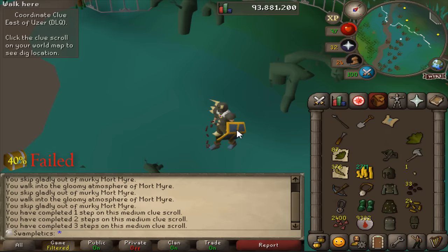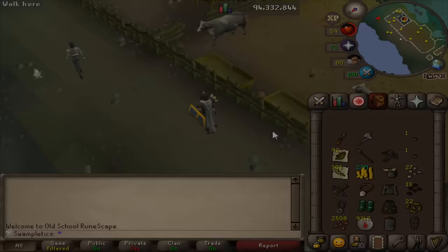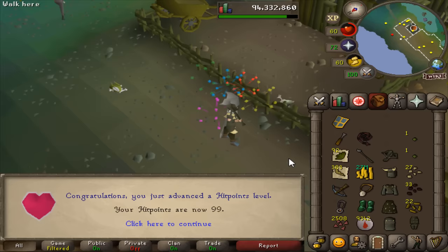Oh man — that's three 40% attempts. So upsetting. I'm off to get some ecto tokens... just kidding. But there's 99 hit points! Let's go — first combat 99. I have killed a lot of vampires in the past three weeks.